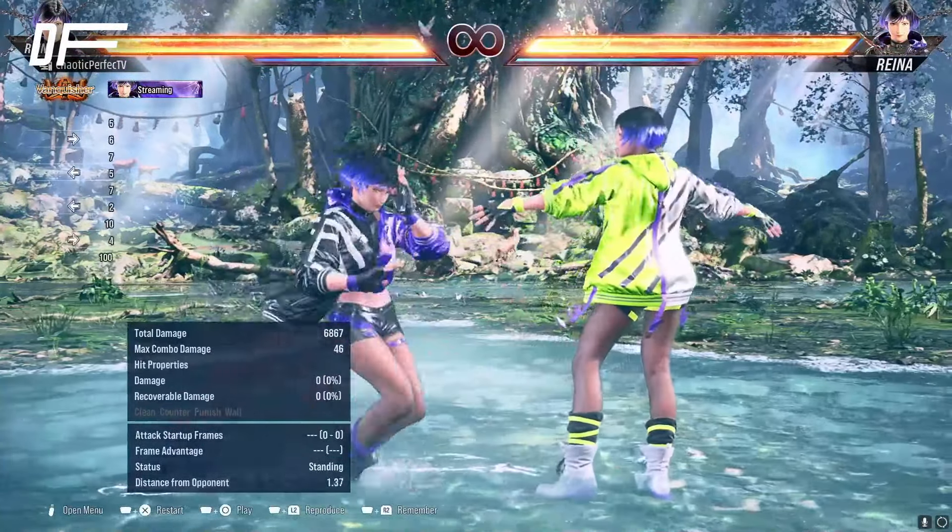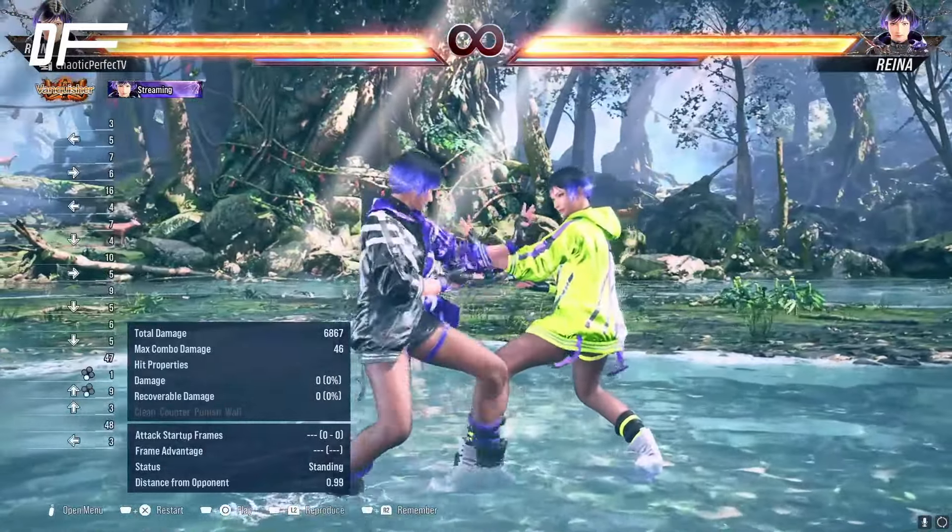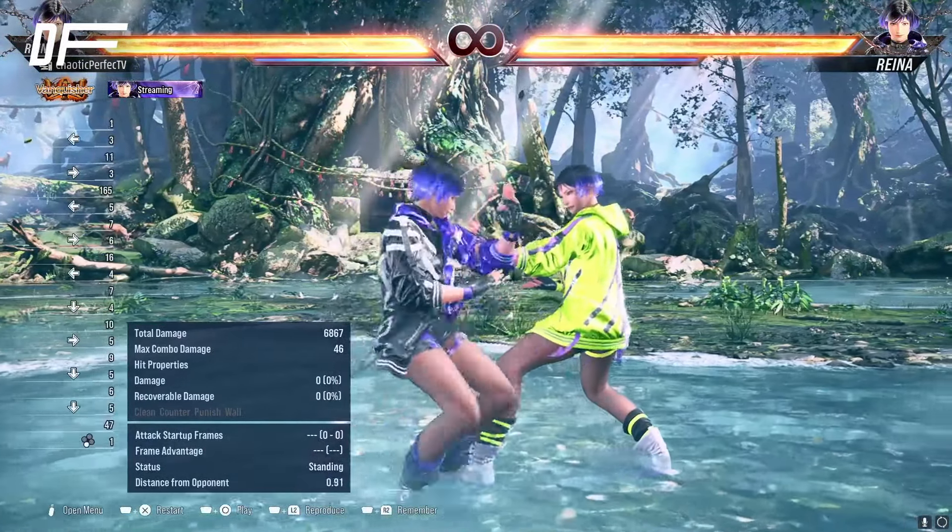And if you don't want to be in stance, down-forward-back exits. The stance makes defending so much easier, and confirming on-soku four is easy and low risk — amazing range, it's safe, it's a heat engager. If we're in heat we hold forward and get a full heat dash combo. Up three is also a punch parry that can guarantee you one-one-two if you're able to crouch cancel.